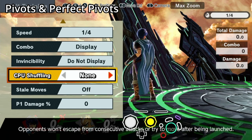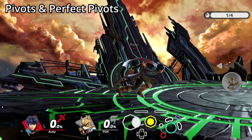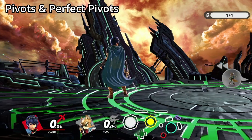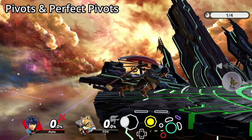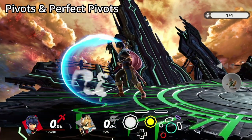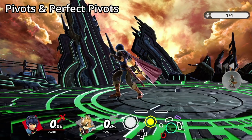Pivots are a micro movement option that allows you to quickly move a very short distance while maintaining complete action ability. This can be used to outspace an opponent's approach, quickly close a gap to maintain pressure, or to extend combos. This can be performed by flicking the control stick backwards during your initial dash. If the control stick returns to a neutral position quickly after you flick backwards, your character will not enter an initial dash and instead enter a turnaround animation.